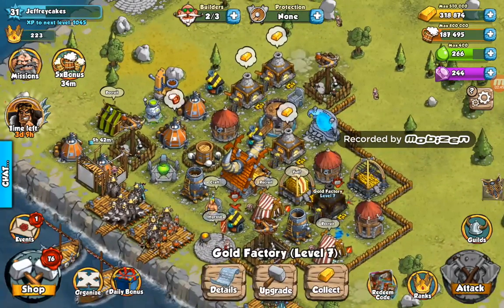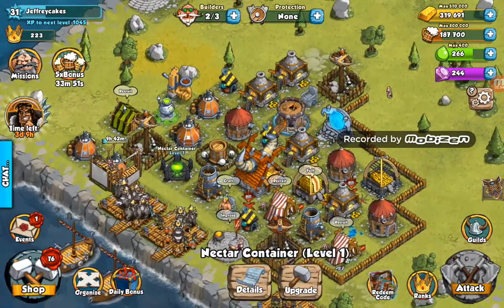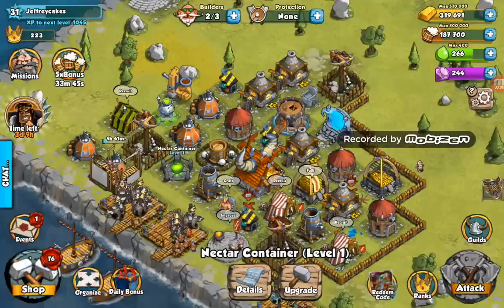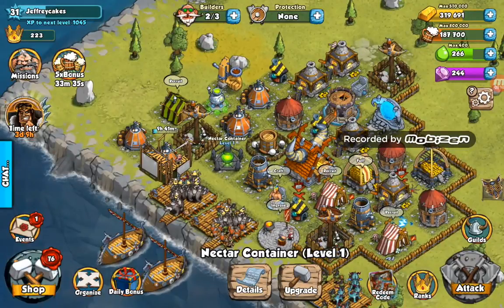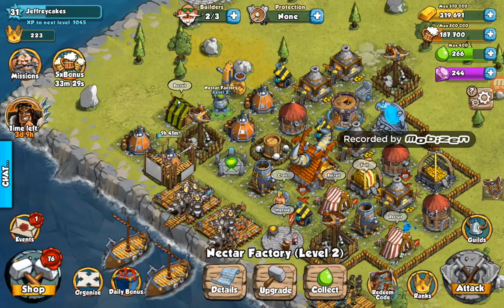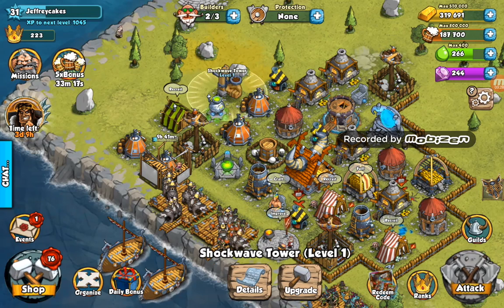That's now my level 4, and I've got another two which are both level 2. I've also started production of Nectar, which if you've played Clash of Clans is basically the dark elixir of that game — it's a super special material. I've got a level 2 Nectar factory and a level 1 Nectar container.